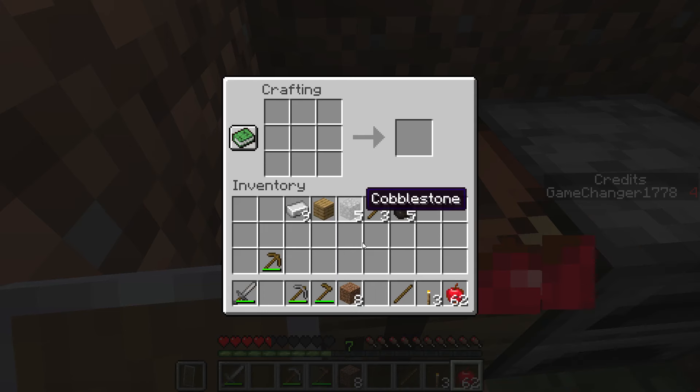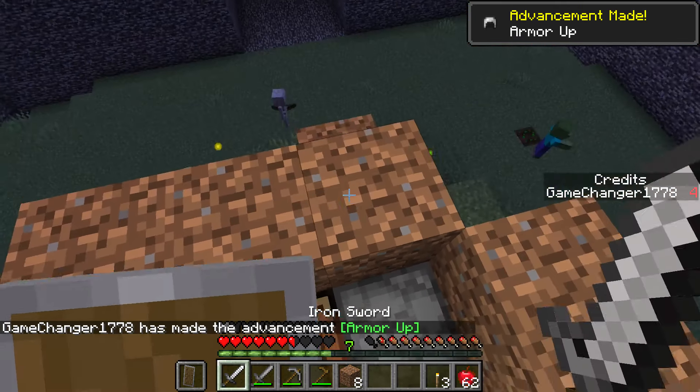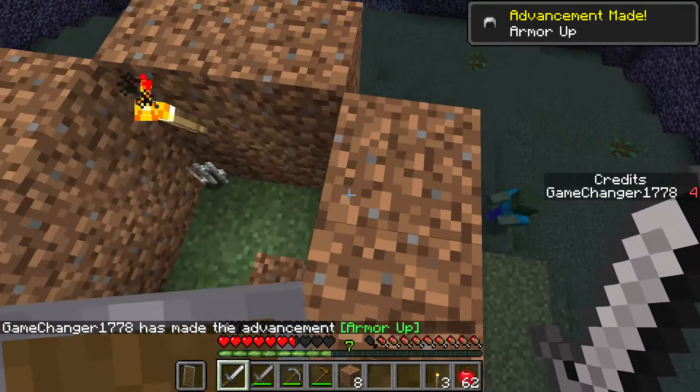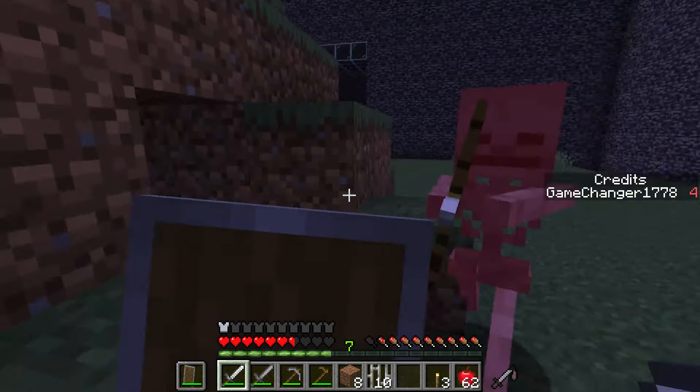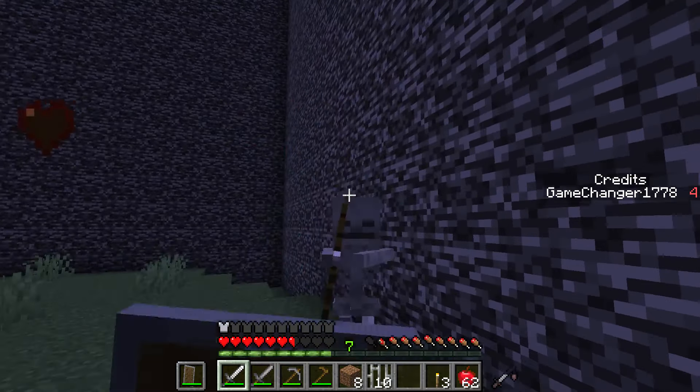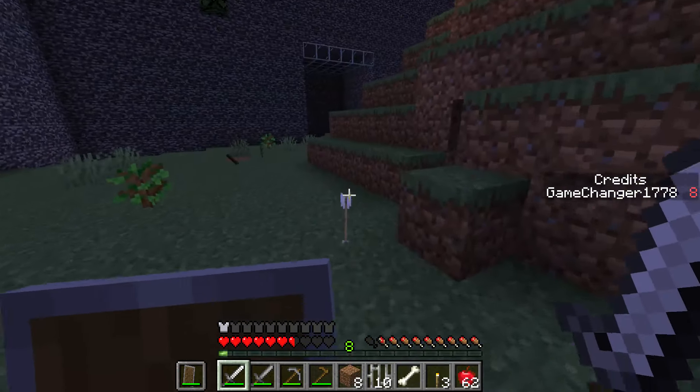Nice. That works out well. I've got to make myself an iron sword. So close - like a helmet - there we go. Take that. Pow! Get out of here.